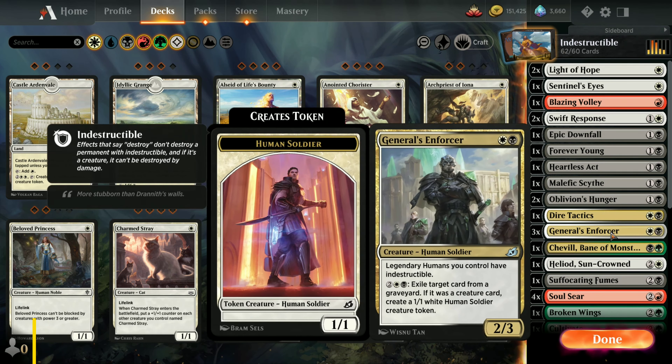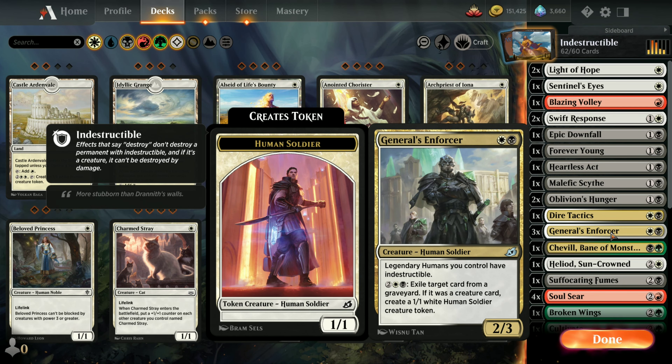Let's go look at the official definition of indestructible. Effects that say 'destroyed' don't destroy a permanent with indestructible, and if it's a creature it can't be destroyed by damage.